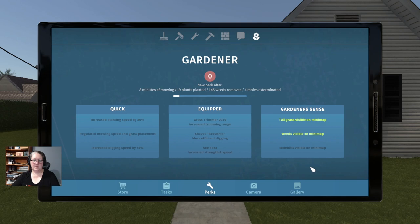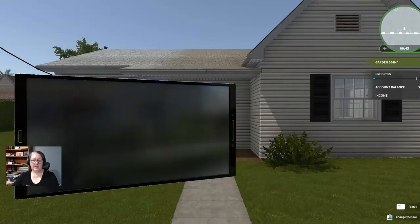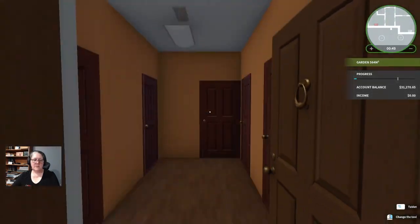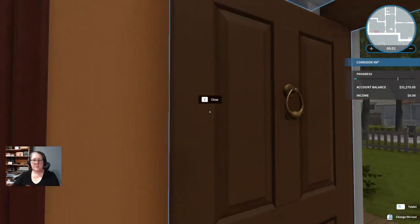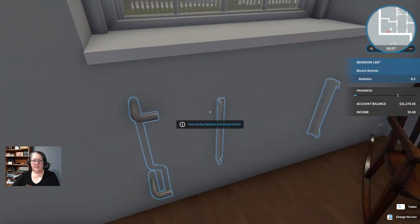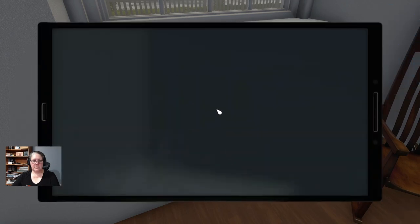I do have the Garden Flipper base DLC, so if we get some of these gardening skills, we're going to make our weeds visible on the map, although the planting speed would also help. Alrighty, let's go back to our tasks and head on into the house. This particular series I'm just showing you the missions, rather than making it a straight playthrough.